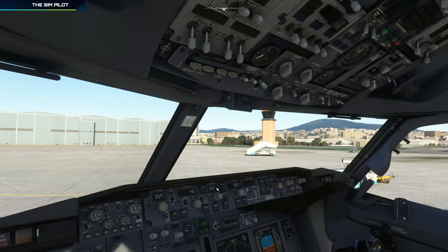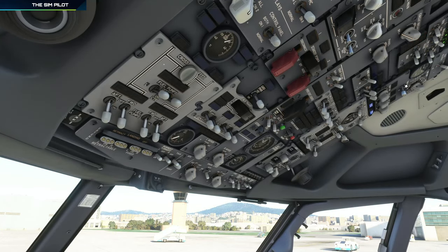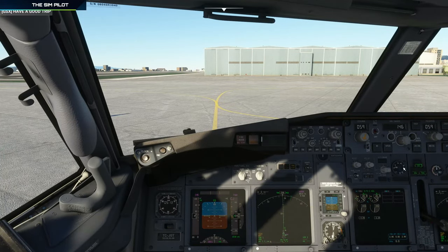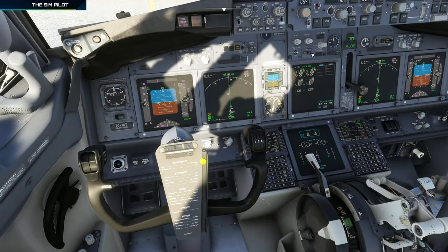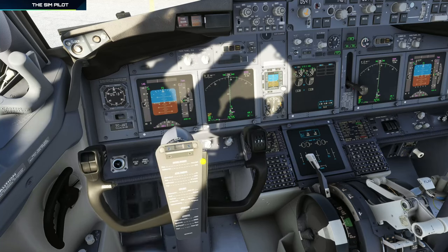A couple more things before taxiing. Before taxi checklist: generators 1 and 2 online, probe heat on, wing anti-ice and engine anti-ice not required, packs auto, isolation valve auto, APU bleed off, APU off. Engine start switches go to continuous for takeoff. Flaps set to 5 — verified on the display. Elevator trim set for takeoff. Flight controls check: full forward, full back, full left, full right, right rudder, center, left rudder, center. Flight controls are free and correct.